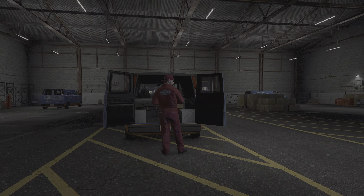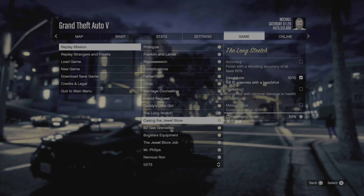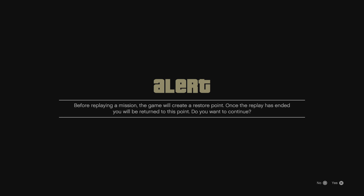To replay, hit Options, head over to Game, and then select Replay Mission or Strangers and Freaks. Read the requirements on the right, select the one you wish to replay, and that will make a restore point for you to return to once you finish the mission.